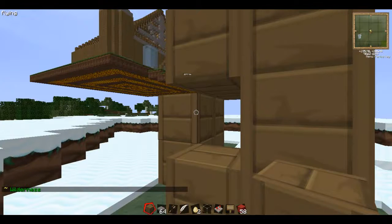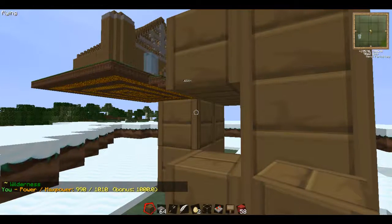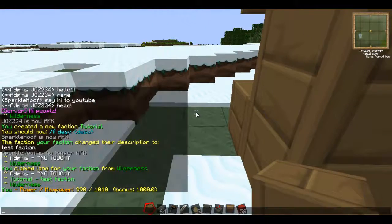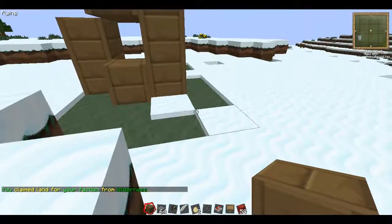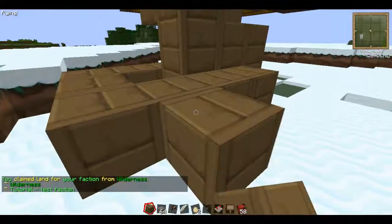How you protect things — I moved off wilderness — is slash f power. That shows how much power you have, and I've been given max power because I'm an admin. It'll normally say something like 5 out of 10 or 6 out of 10 if there's only one person. The way you get power is just by playing on the server and getting people in your faction. The more people in your faction, the more you can claim. So I'll say f claim — and I've claimed this land now too. I can expand my house a little bit.